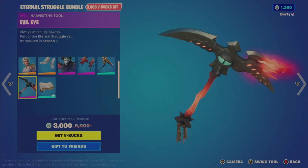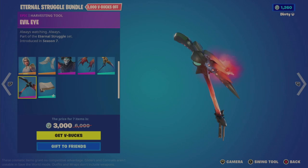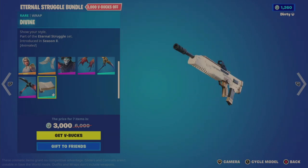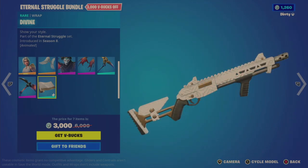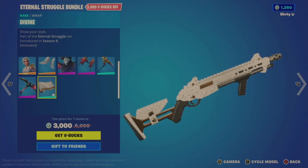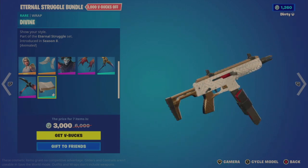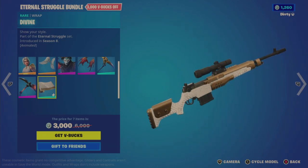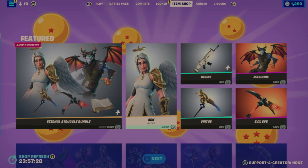The Evil Eye tool — I like the look of this one. It has a much heavier swing sound, very nice. Then the Divine Wrap, which says it's animated, but you really have to squint to see the animation. The white kind of goes from front to back, but it's so subtle and minimal that I wouldn't really consider it very animated.